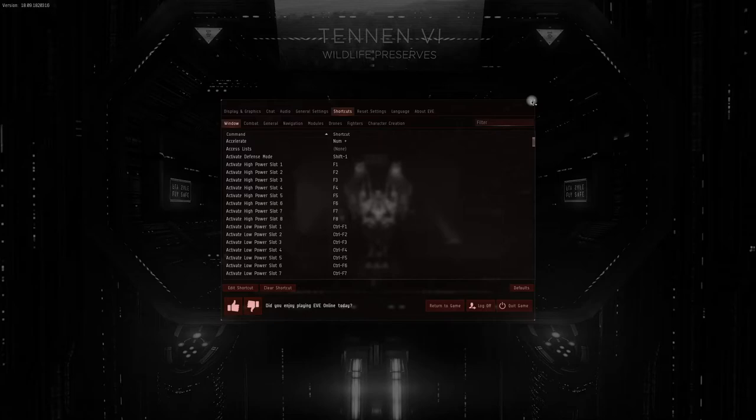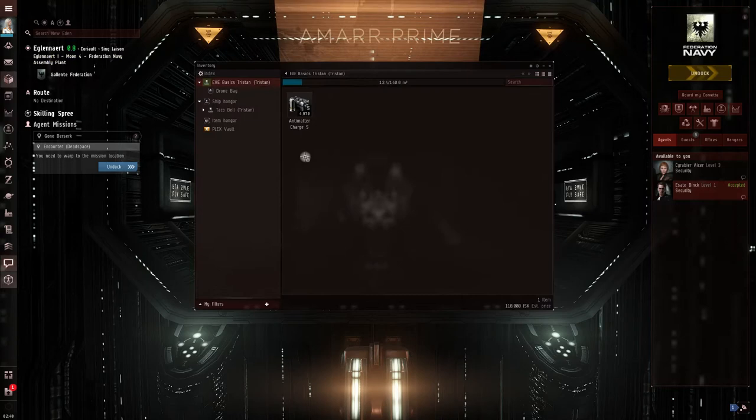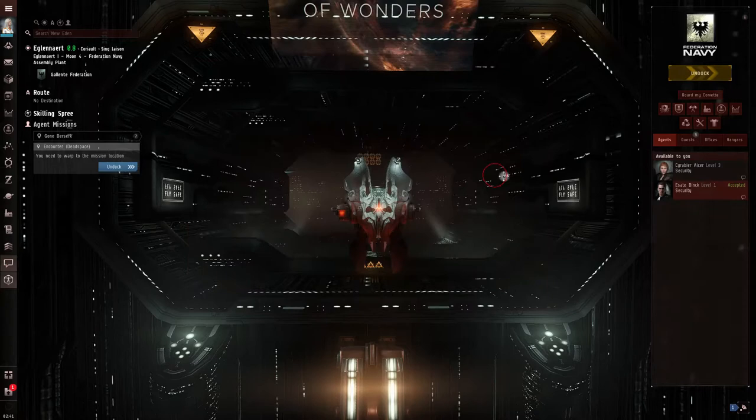Make sure you know what those hotkeys are. I've already accepted this level one security mission, and I've got my little Tristan. The first thing I need to check before I head out is to make sure I have enough ammo and enough drones in my drone bay.